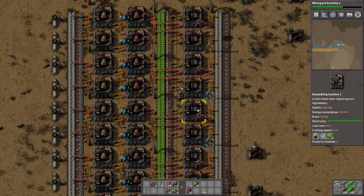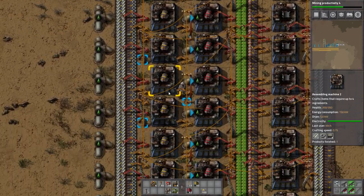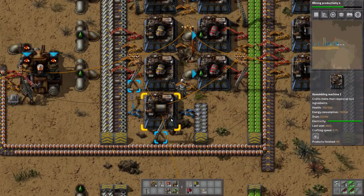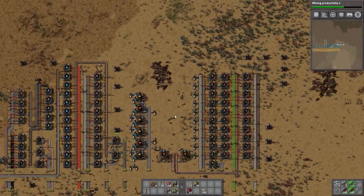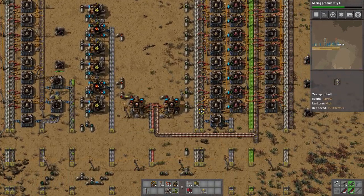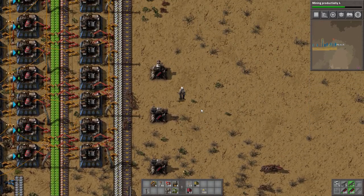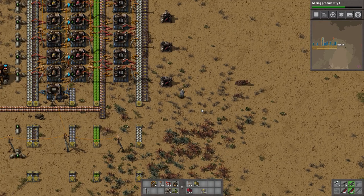Everything is working except for you guys - why aren't you working? You're missing pipe - we haven't got that far down with the pipe yet, it'll get there soon. It's just a matter of making it fast enough. You guys have packed back up - yes you do. We've got our robot frames, we are very very close to actually getting robots and I think we will get those up and running on the next episode. Thank you very much for watching, I really appreciate it and I will see you next time.